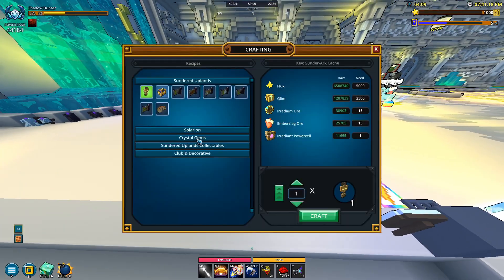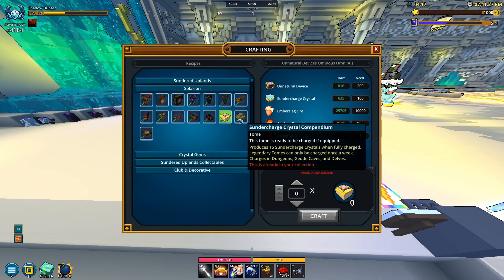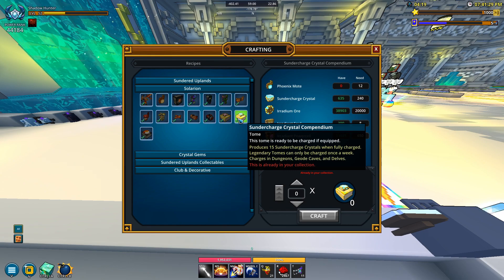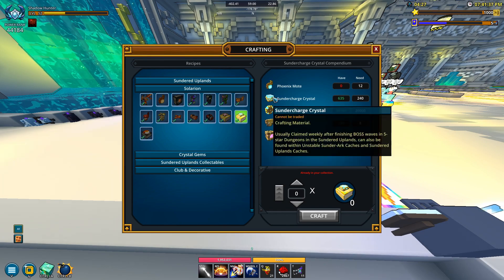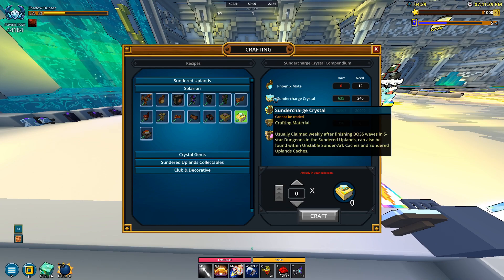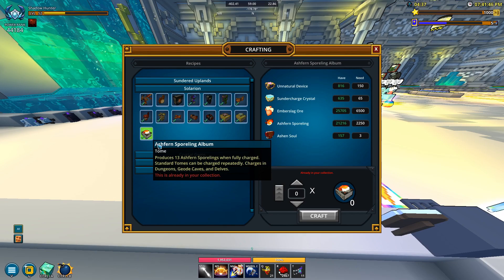For the tsundered stuff you can get three tomes: one for 18 unnatural devices, one for 15 tsundered charge crystals — super good, I highly recommend this one if you can get it since these things aren't tradable and are kind of time-gated and annoying to farm — and the last one gives 13 ash for in-spoilings.